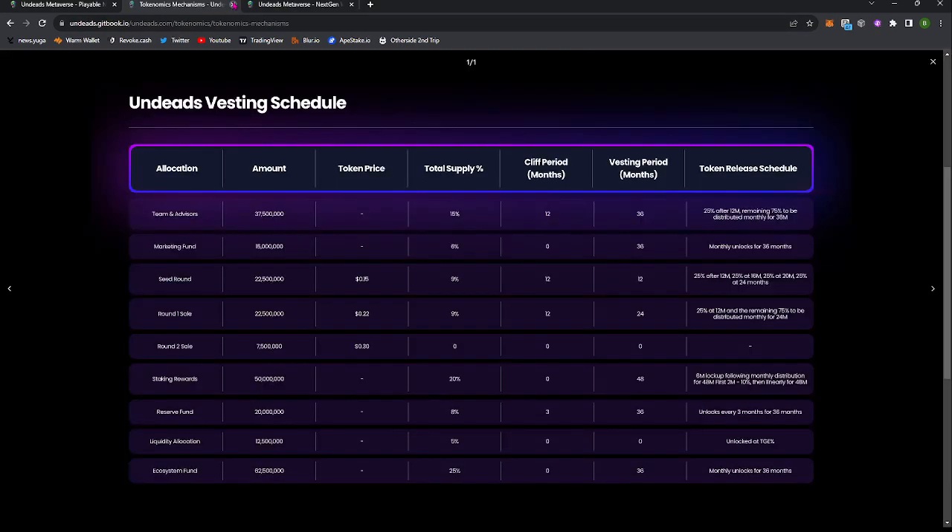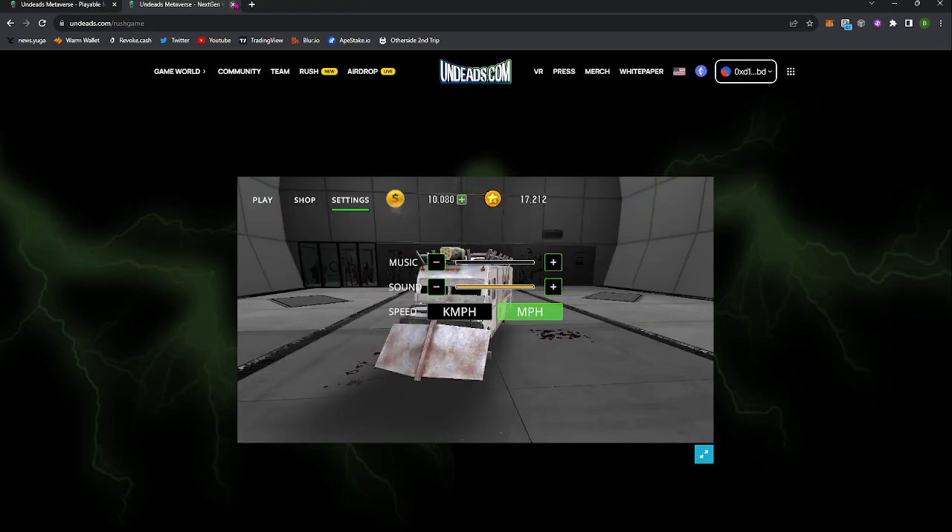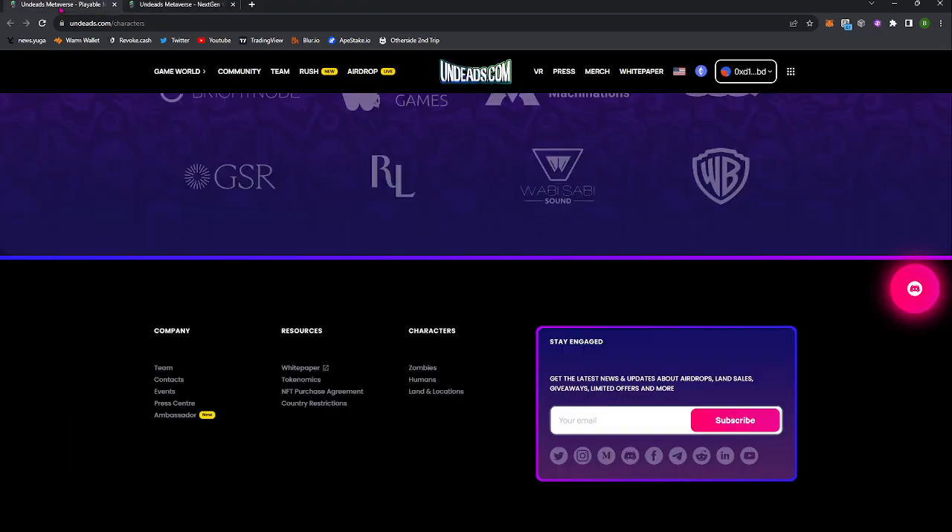You just need to connect your wallet to be able to participate. If you don't, you're not going to be able to collect any of these tokens for the airdrop later. As for the tokenomics, at some point there was a valuation for these UDS tokens at 22 to 30 cents. We'll see what the market dictates for that.